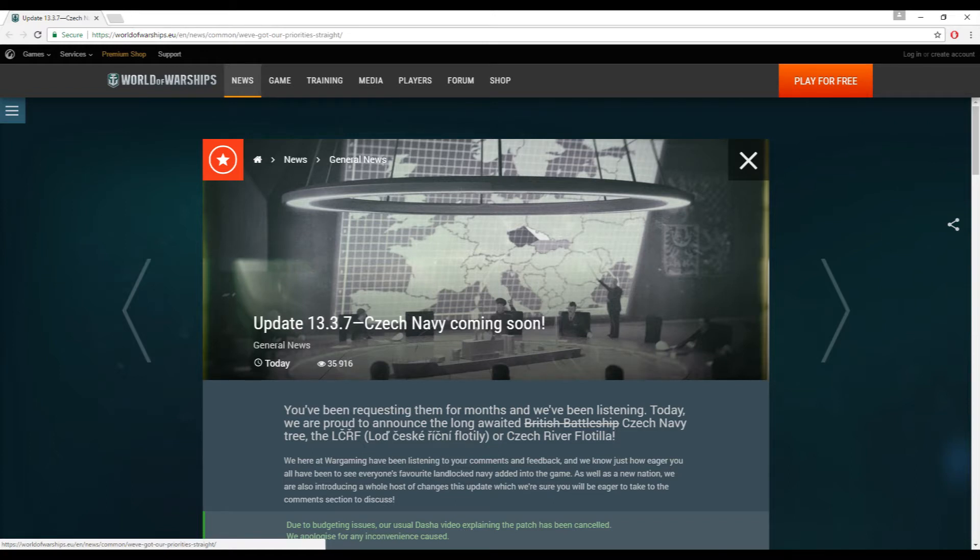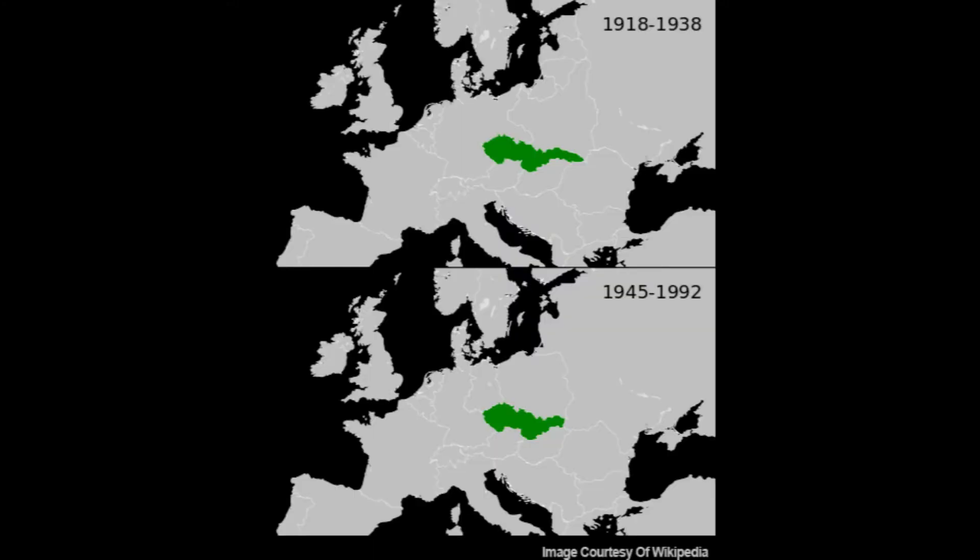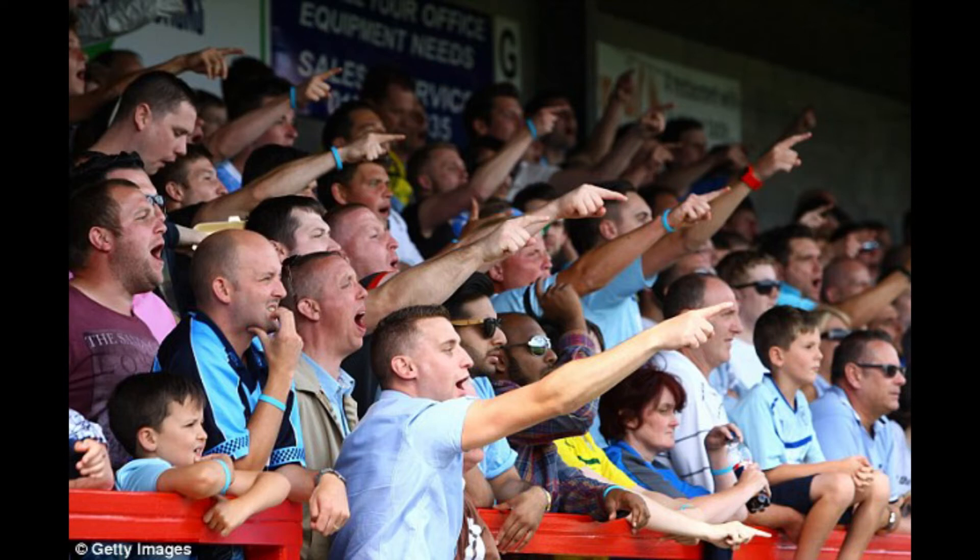The Czechoslovakian Navy is going to start with three ships: two tier 1s and a tier 10. The Czechoslovakian Navy releases with a new river-based map, the Prague map. This is because anyone who's looked at an early 20th century map of Europe will know that Czechoslovakia was completely landlocked, making it an odd choice for Wargaming to include, but apparently the community has been clamouring for this for some time, according to the patch notes.